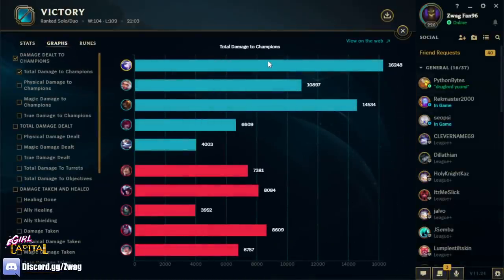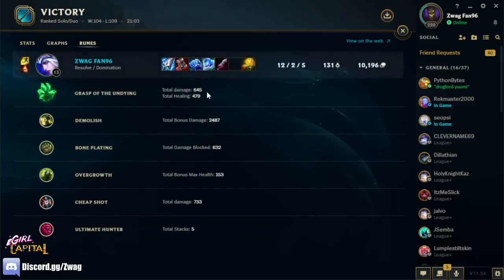We did 16k damage — we did the most damage in the game as Tank Ash. Here's our rune stats: Grasp did 645, Demolish did 2500, Bone Plating blocked 632, Overgrowth gave us 153 more health, Cheap Shot did 733, and we stacked up Ultimate Hunter pretty quick too. These items are pretty cool — used to be able to do a build like this in past seasons, so it's nice to do it again. I'll see you guys later. If you haven't checked out my main channel, I did an on-hit Tank Kench video — go check out TC's wagon. I've got three videos for you guys today counting this one, so go enjoy them. I'll see you tomorrow — peace.